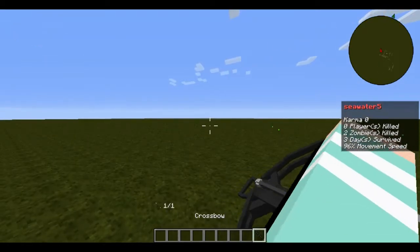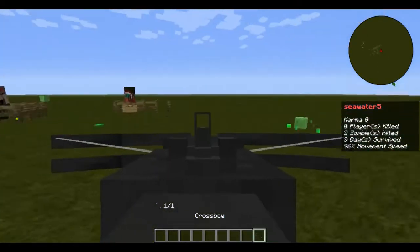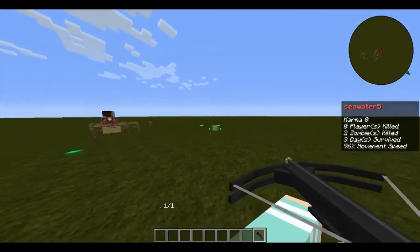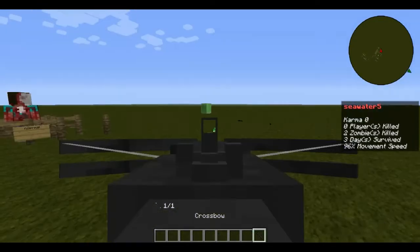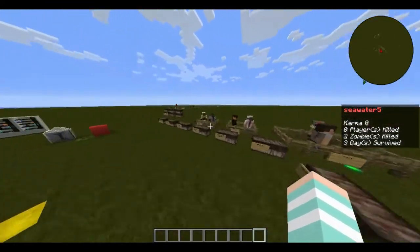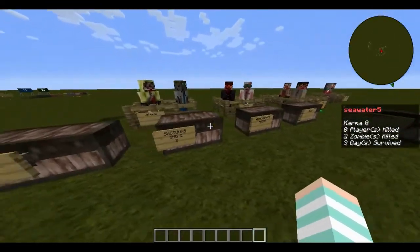Now we have the special weapon: the Crossbow. It shoots bolts, as you'd expect. The ammo is also reusable.